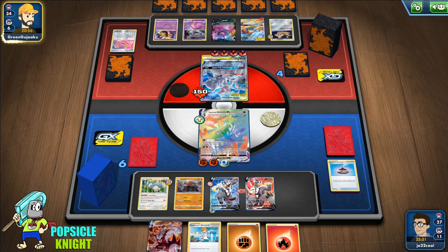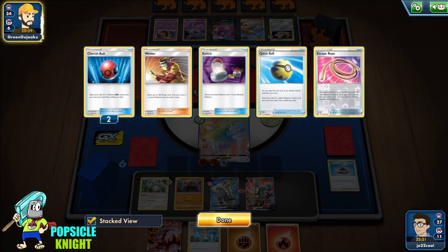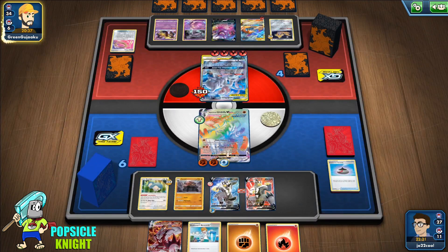This allows us to survive — they'll have to knock out at least two more Pokémon to win for sure. Even if they use the GX attack of Charizard it's not going to knock out our VMAX, so the Weakness Guard really did save us at this point.